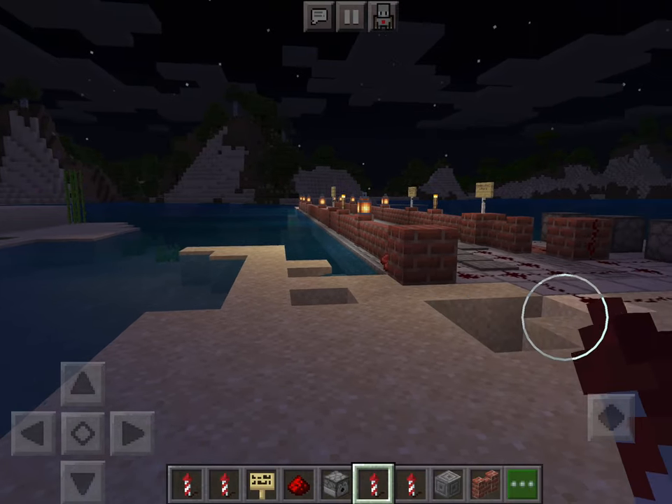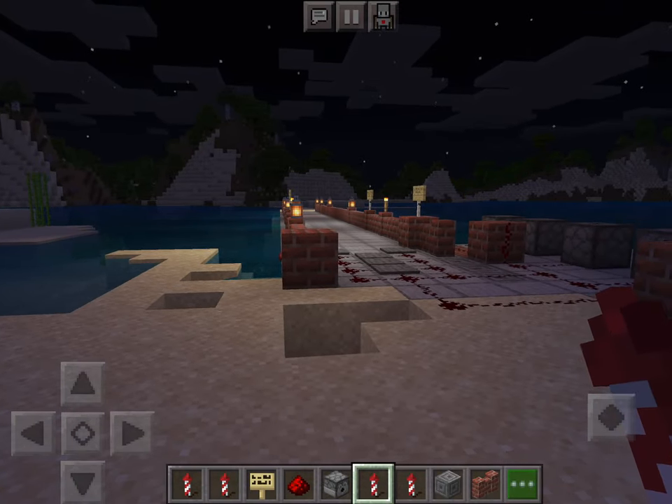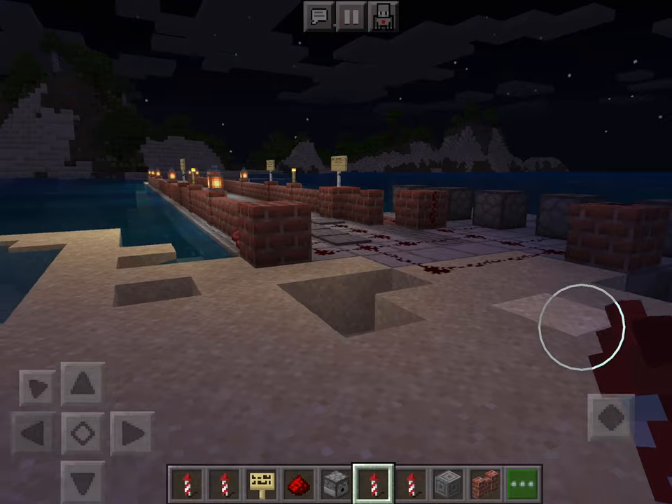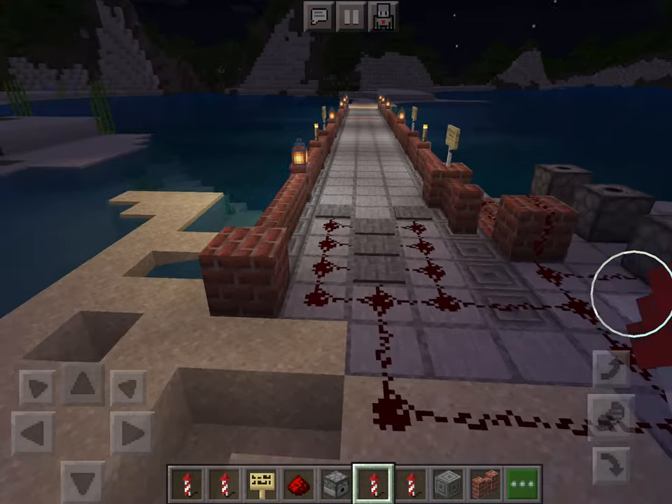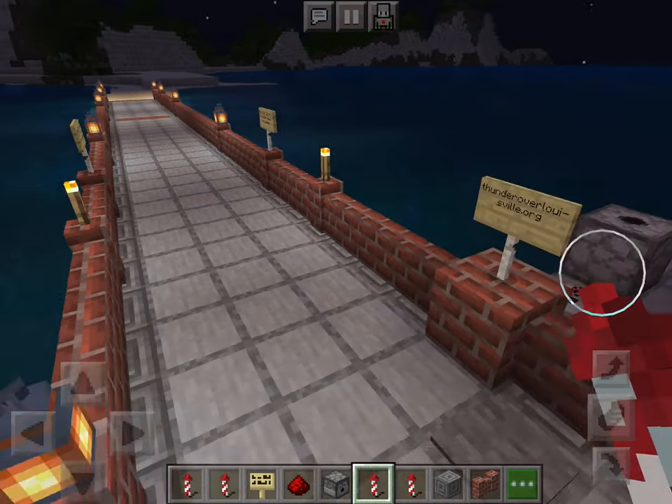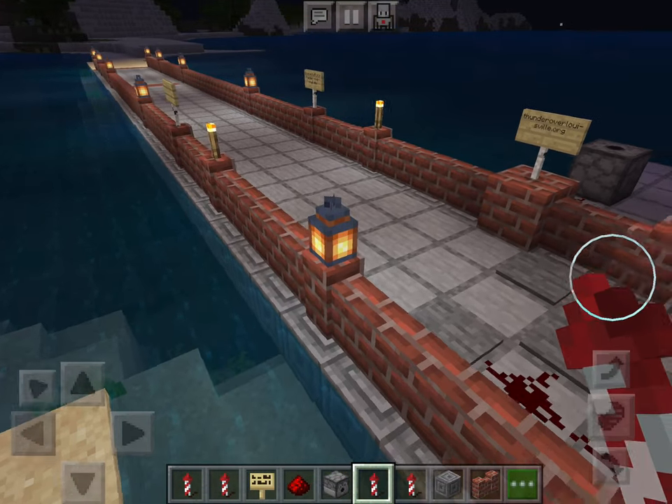This water here is representing the Ohio River, and this bridge is representing the Big Four Bridge. To activate the fireworks, I built this bridge going straight across the lake, putting torches and lanterns on top of it for lighting.